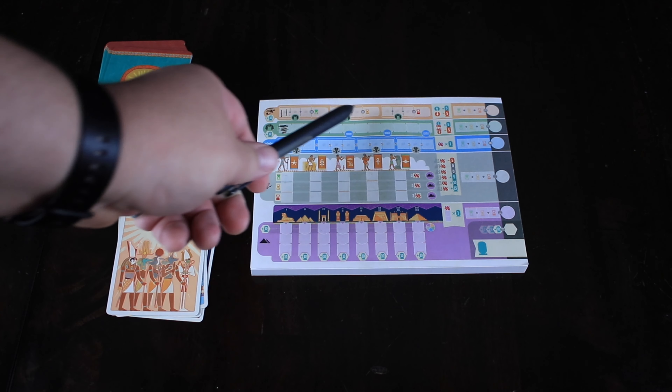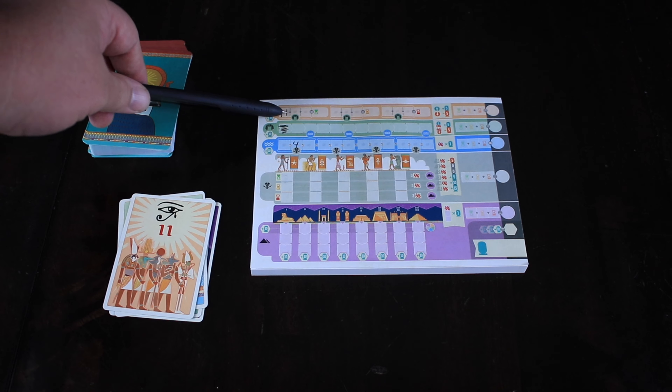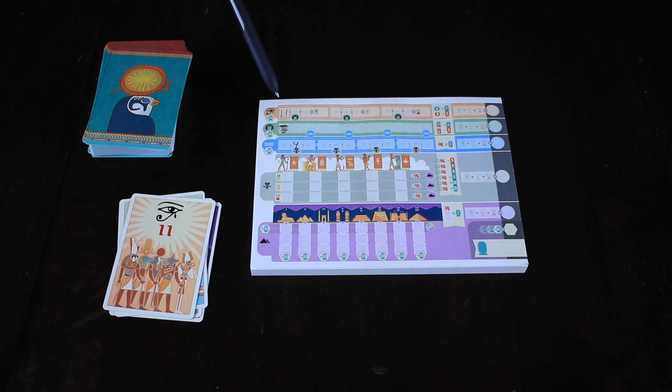Depending on what age it is — we have a first, second, and third age written down here — you're going to write down whatever the number is. We've got 11, so we write down an 11. At the end of that age, we count up all the things we've had there and total them together. Whoever has the highest value gains five points, and whoever has the lowest value in a three or higher player count game loses five points.